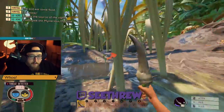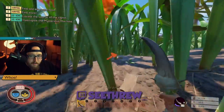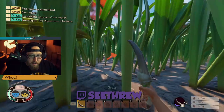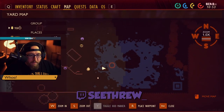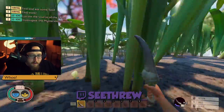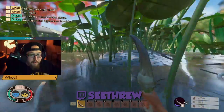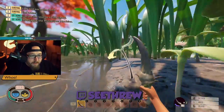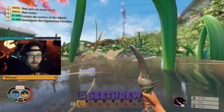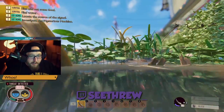Right here in the middle of the pond area — this island right here — tons of clay too. Literally every resource in the game is right here in this little area. And if you need food, this island right here has like 20 to 30 aphids and weebles on it regularly.